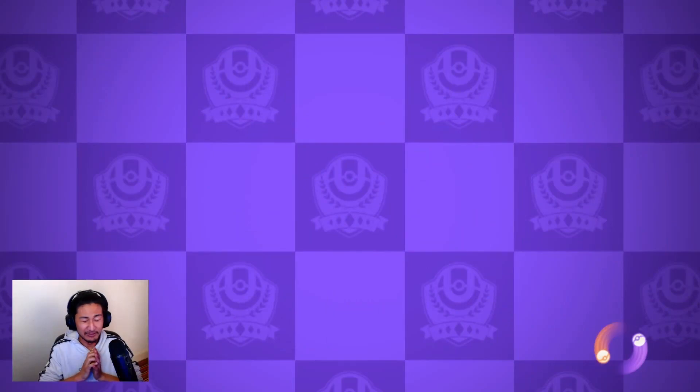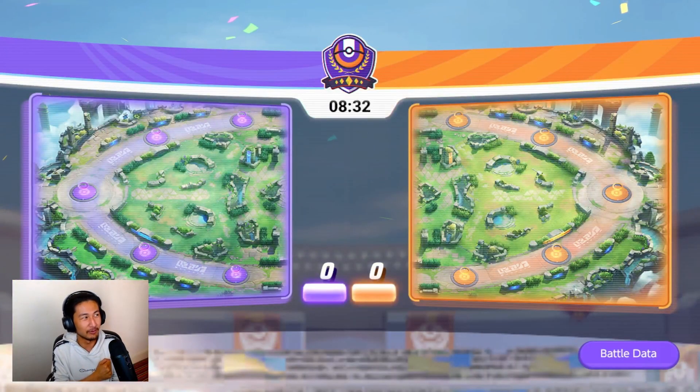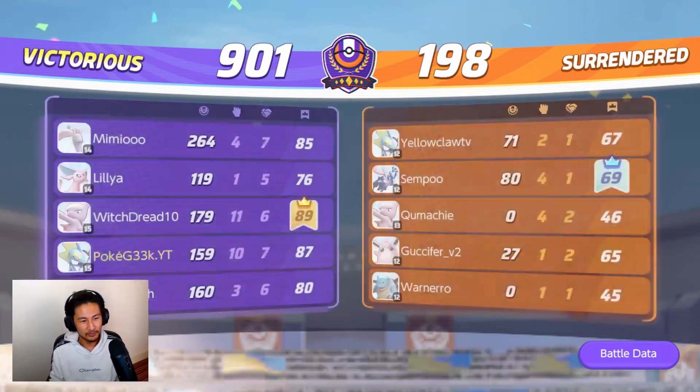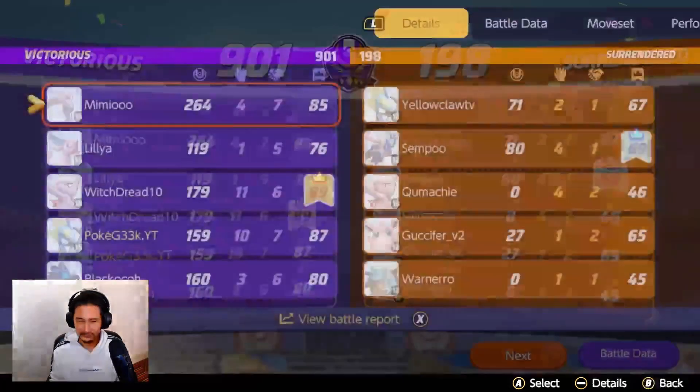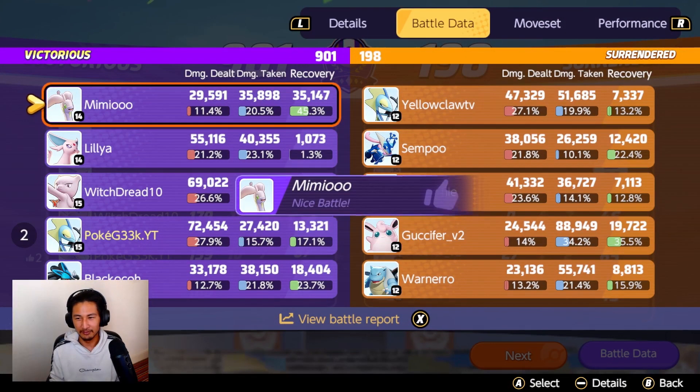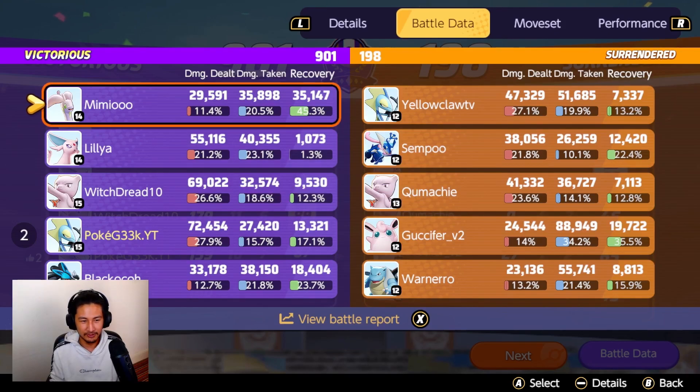Inteleon is still insane. With the Cursed Incense as well, it's even more insane — it's stopping them from healing by like 30%. It doesn't sound a lot but it does help quite a fair bit. That's a bit of low damage to be fair, but we still managed to win. Inteleon is still awesome.